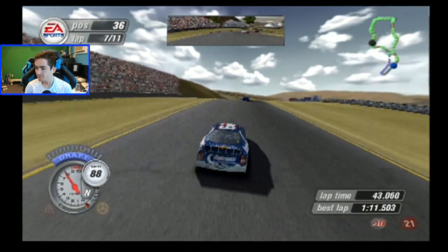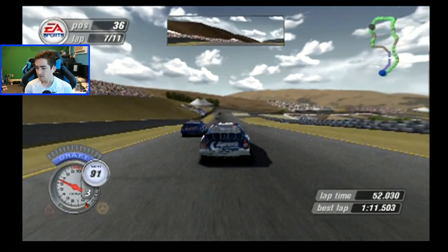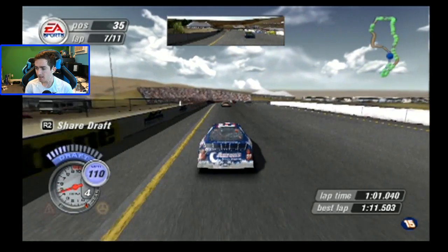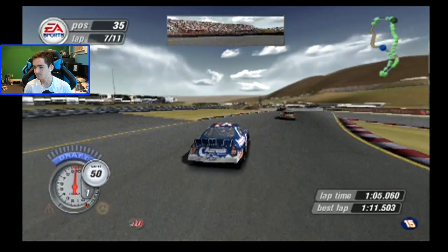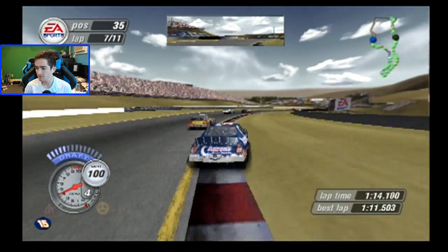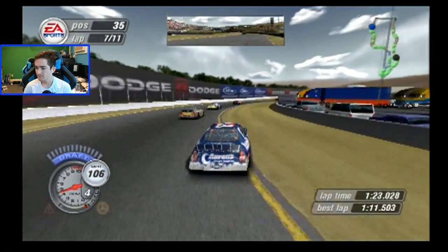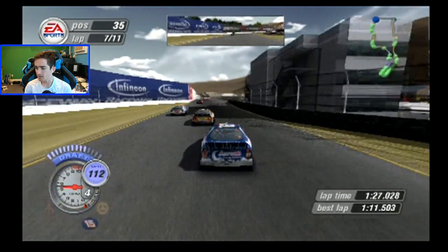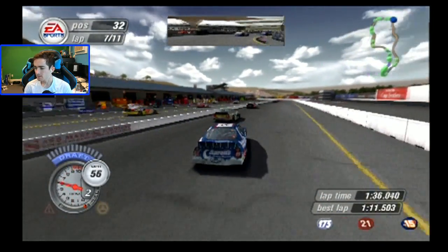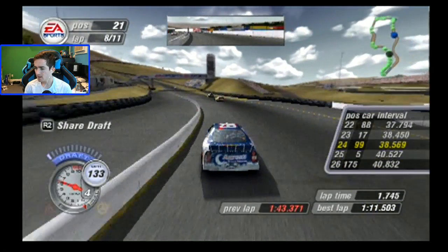I'm going to be faster than these guys because they came down pit road on lap two. But why did that lug nut drop? Why must that happen? I don't understand why the pit crew has to be slow. I'm a little concerned now. We'll see how the rest of this race goes. The rest of the field is still coming down pit road.